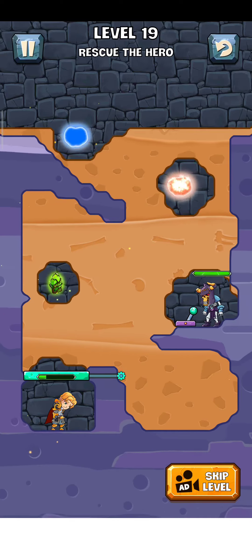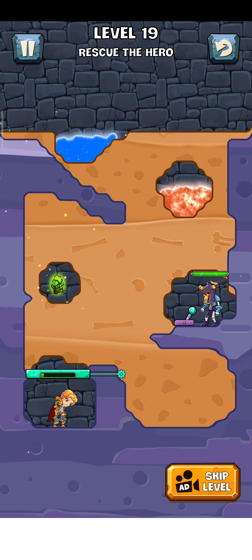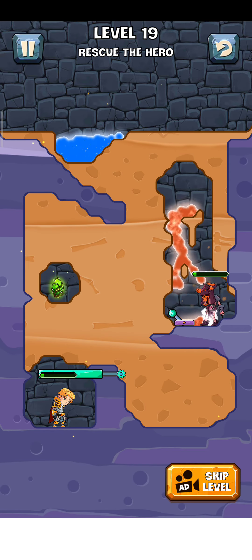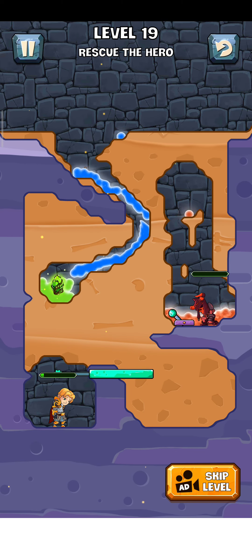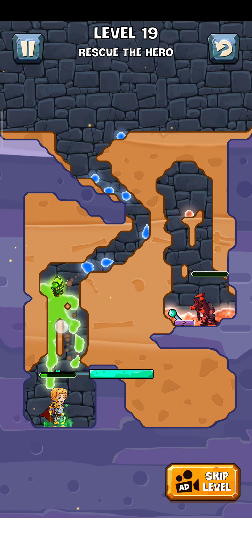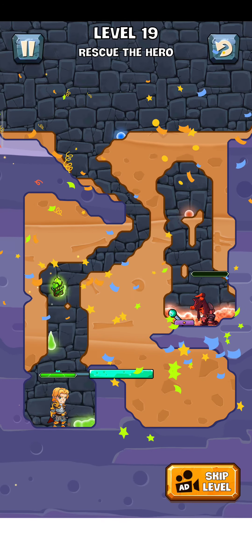Level 19, rescue the hero. Let's rescue him. First of all, just move this from this way, and move this from here, and now just drag the water. Yes, we drag them, and now just drag them all. Now the level is complete.